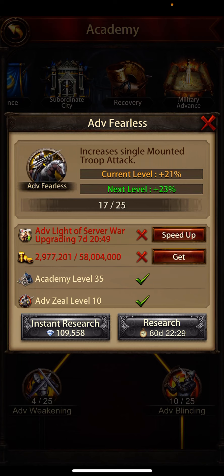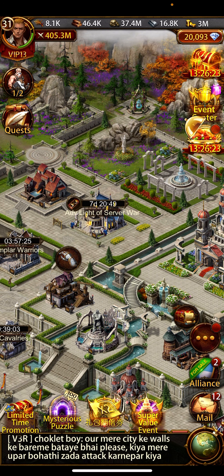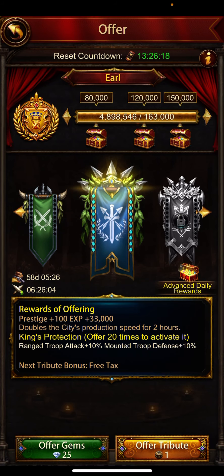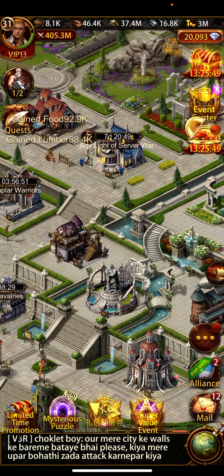I used a lot of gold on researches, so once I get more gold I'll upgrade to level 18, which gives 21%. I've also upgraded my shrine to level 30 and made 20 offerings. Thanks to that, I received a 10% extra buff on mounted troop defense from the shrine. So you get 10% extra defense from the shrine as well.